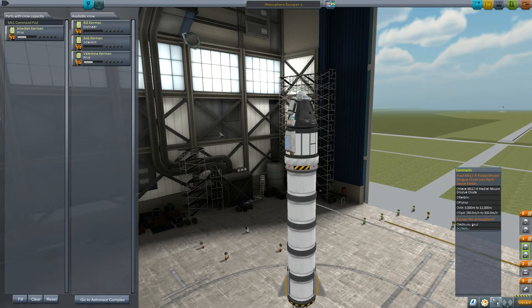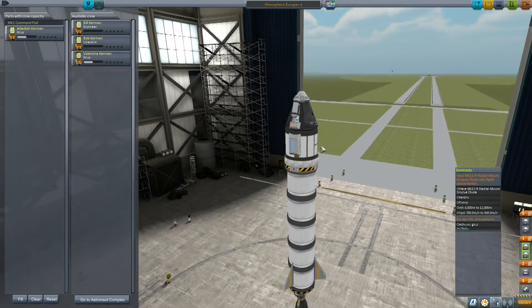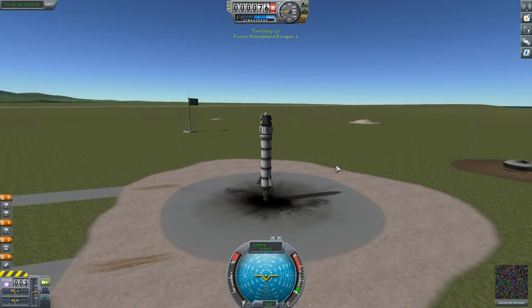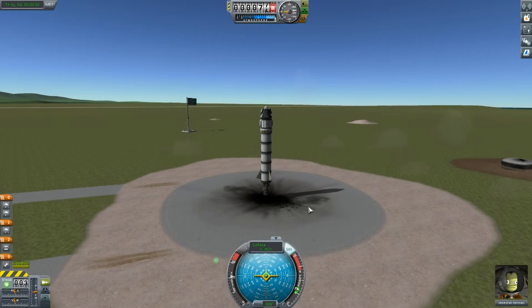It has to be Jebediah. Now I think I can achieve this contract of the drogue chutes just by hauling them. As long as I'm at the right speed and the right altitude, maybe I need to right-click them and test them — I'm not 100% sure. But we can definitely escape the atmosphere. And because we're going to be doing that, I'm taking along the Science Junior and the Mystery Goo, so that we can get some valuable science. Once we get out of the atmosphere, we're not actually going to be able to EVA Jebediah — we need to upgrade our Astronaut Complex to do that. So away we go.